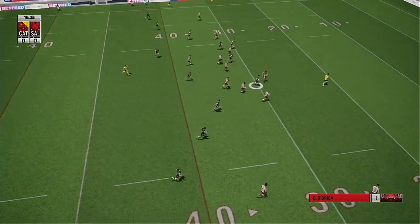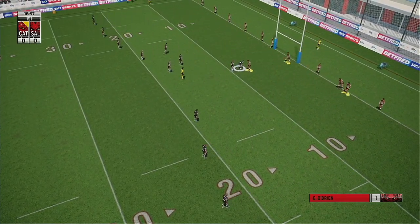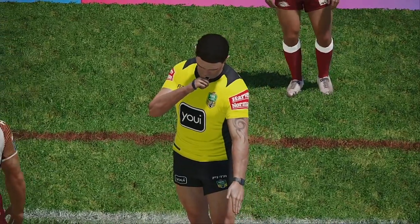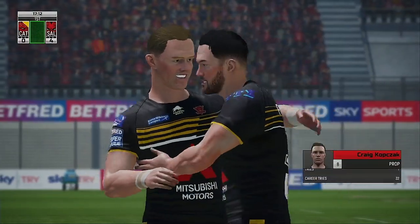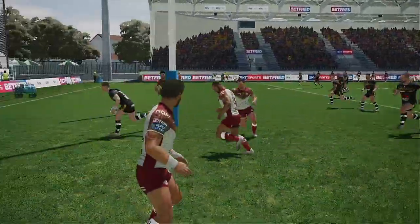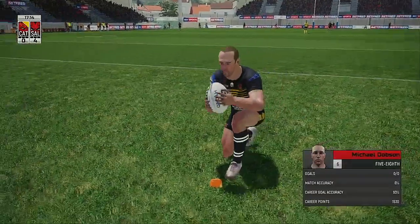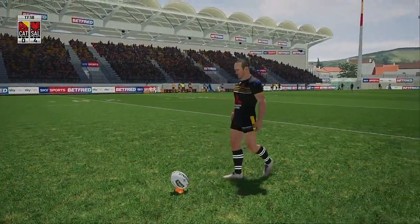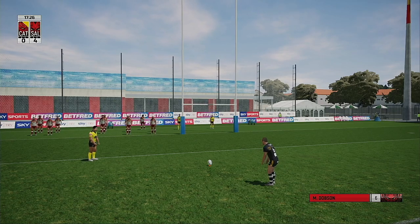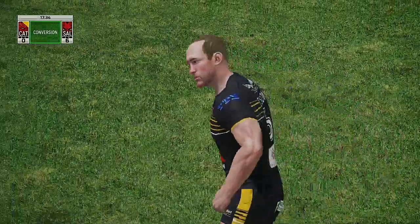O'Brien charges up and through a tackle at full pelt, gets through the front line — I reckon he can smell the try line. Saves the day with that tackle. Wood out of acting half — Kopczak, super run, super effort, super drive, and the visitors are over! The crowd stunned. Kopczak with the acrobatics there and he now has 22 in total — that was something special. Touch judges put their flags up — there's two points. Salford lead six-nil.